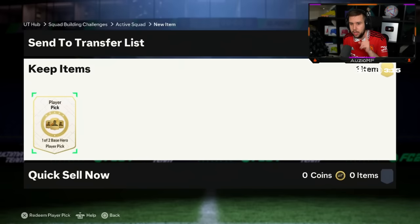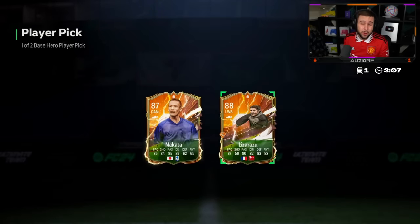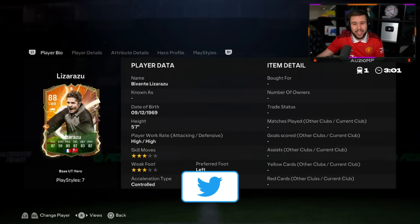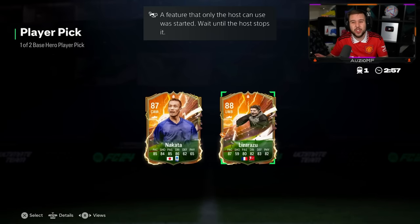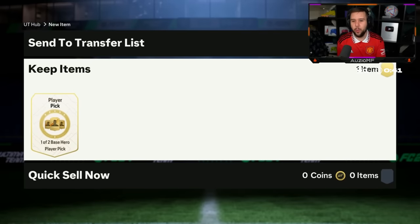One of two, hopefully our first one gives out something incredible. Lazaro Zoo — I mean, listen, he's usable, he gets those Bundesliga links, he is a pretty decent card. Could have got way worse in this player pick, that's for sure. I would say a small L, or small W from the first one.